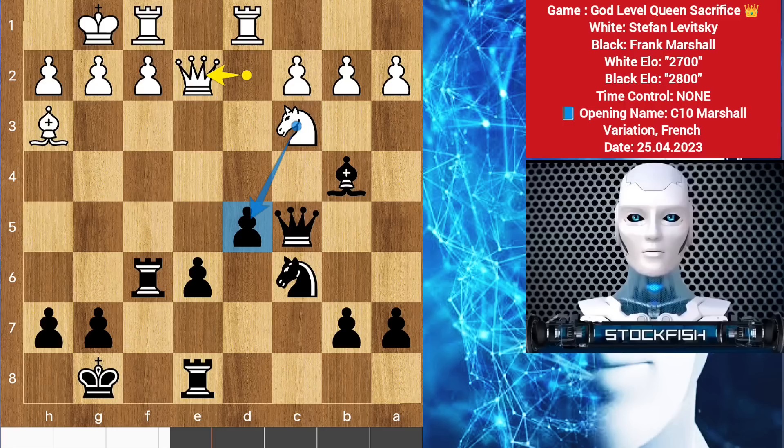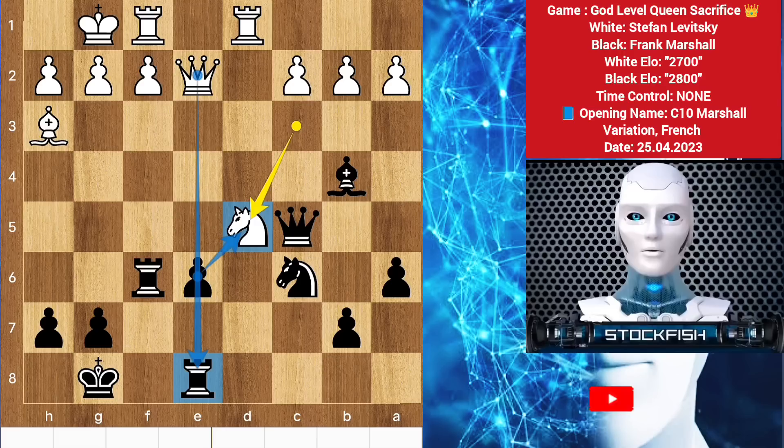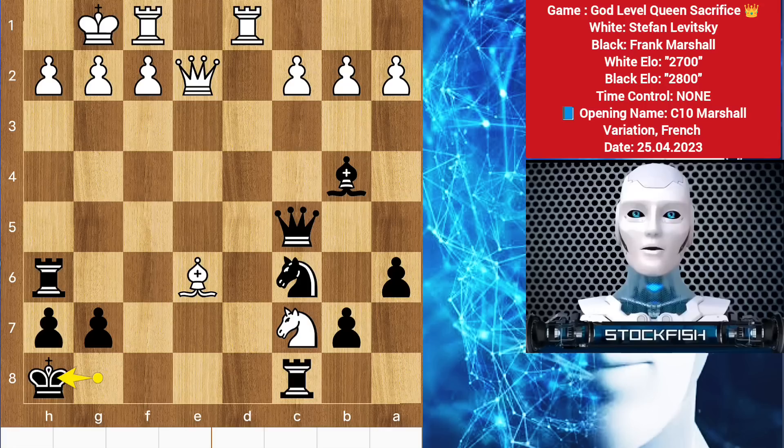He is threatening to take the pawn. If you play a 200 elo move like a6, then knight takes d5 will come and the pawn can't take it. So after rook h6, knight c7, rook to c8, then bishop takes check will be a killer move — after king slides you will lose the rook and the game.